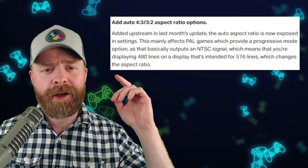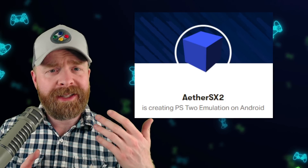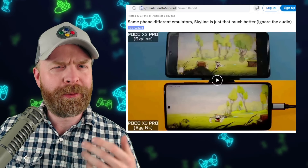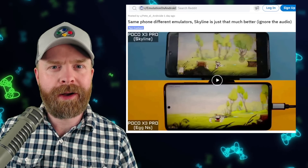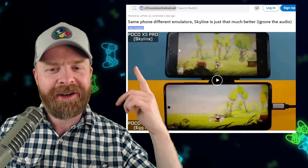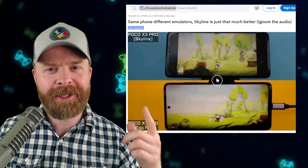They've also added auto 4x3 and 3x2 aspect ratio options. Those are just the main changes at a high level — check out the link in the description for the full notes. As a bonus piece of news, if you're wondering how Skyline is shaping up overall, here is a great video comparison. The Poco X3 Pro is running Skyline at the top and Egg NS at the bottom — the exact same phone running the exact same game.